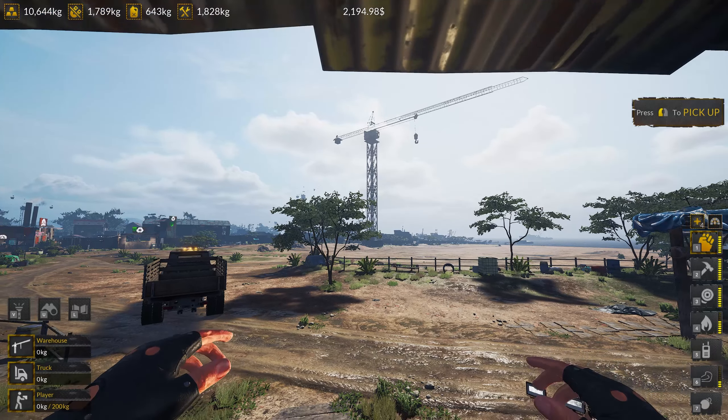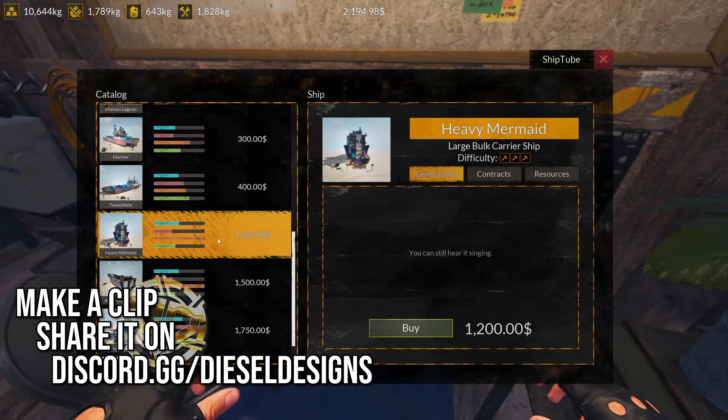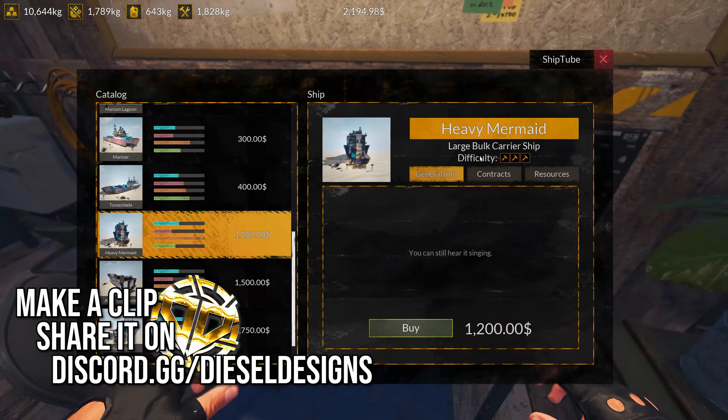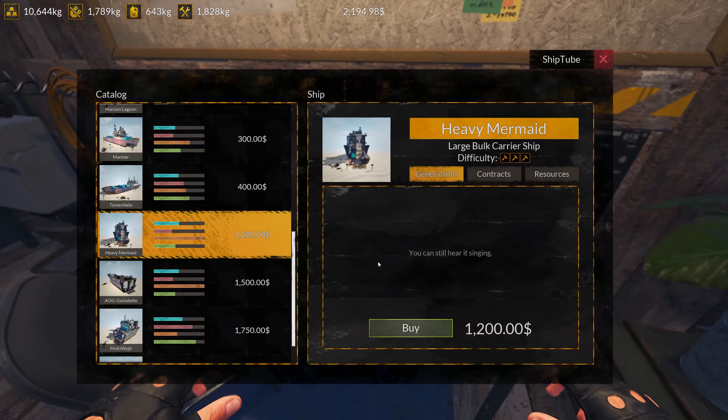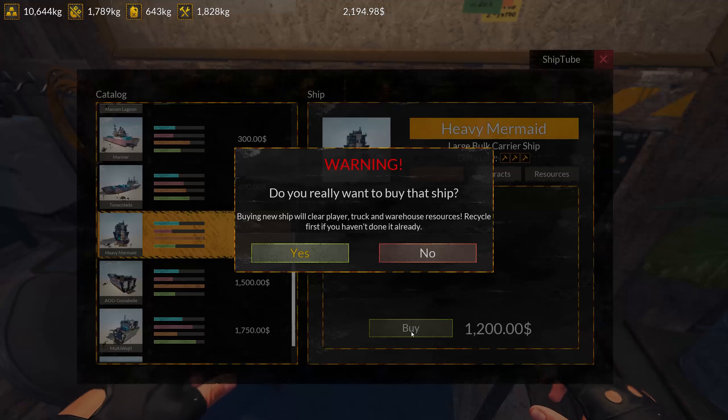Let's go ahead and hop into a big boy ship, baby! Large bulk carrier ship, difficulty: the Heavy Mermaid. She has not skipped a single meal. We are going to get her. We're gonna get inside. Do you really want to buy this ship? Are you sure? Yes.